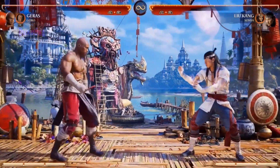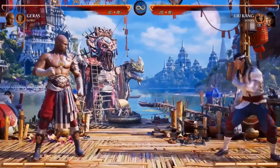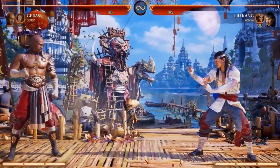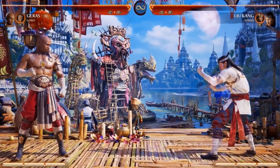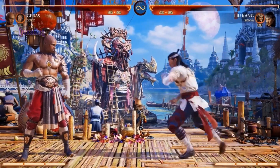So just real quick, Goro has a couple moves. He has a punch in the air, which you can use to elongate combos sometimes. He also has a stomp — you can't have Goro without stomp. Now, stomp is different: stomp takes your entire bar. So people will say stomp, but you have to commit to it.